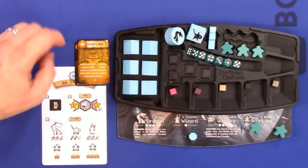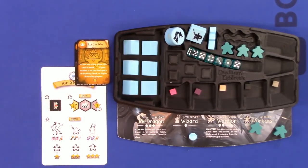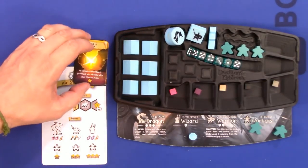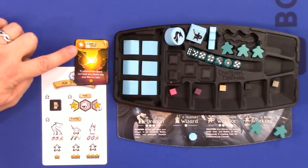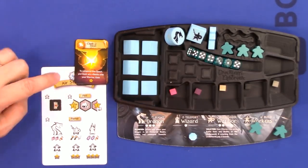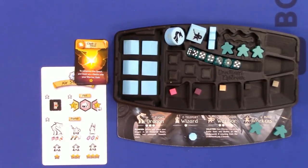Then there are prophecies, which have a little eyeball symbol. These are endgame scoring cards that must be in your hand at the end of the game to score. If you still have them in your hand at the end, they're worth points to you. Then there are quests, which have a little sailboat symbol. These are in-game immediate fame or victory points when played — for example, win a battle with your warrior to gain four fame.